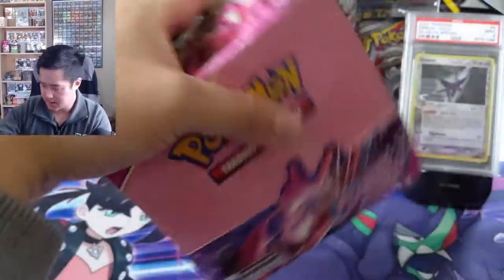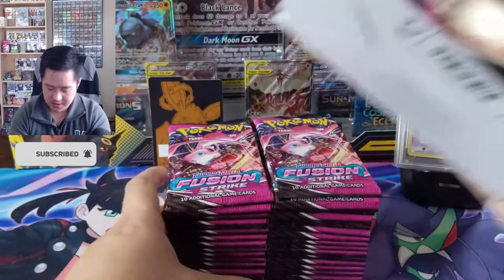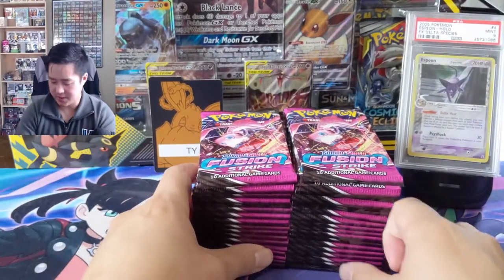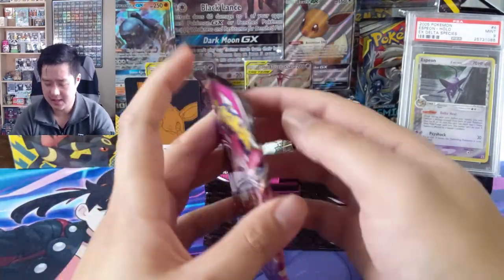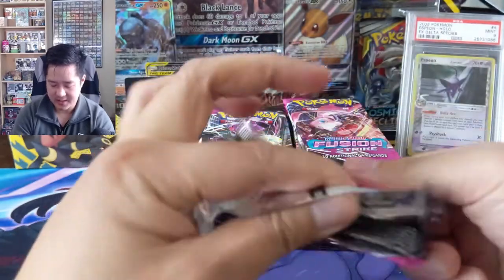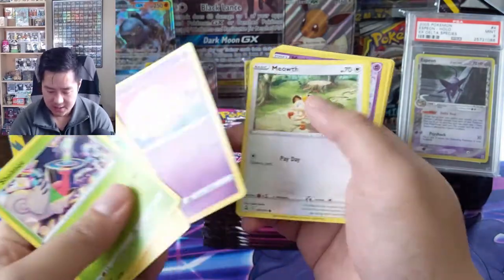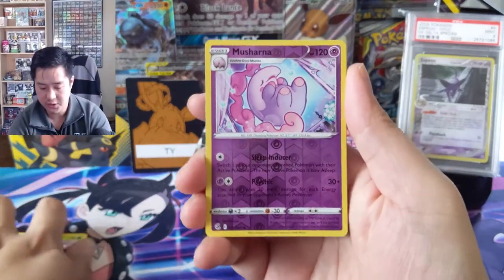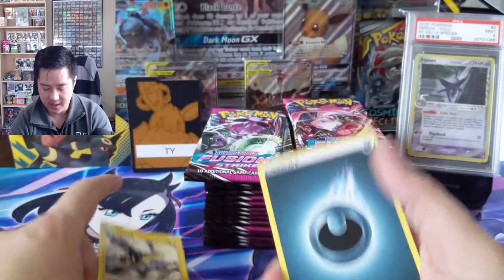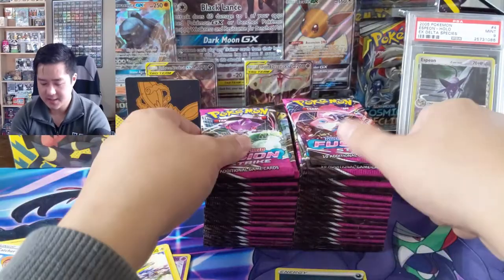All right, here we go, 36 packs. I am definitely liking this set. It's kind of unclear how much of this was printed and we'll see how many waves there will be of this product. If there aren't that many, I wonder what that'll mean long-term for the set. Let's go through — we'll go straight to the rare at a quick pace. We got a Musharna for our first pack, and a Vikavolt.